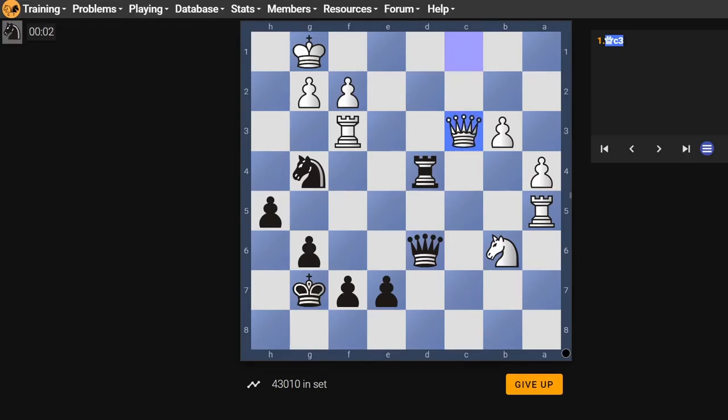Alright, next one. I notice we almost have a back rank set up. The d4 rook is pinned by their queen, but our g4 knight is guarding two of their escape squares, and their own pawns are guarding the squares in front of their king. So if we can just get a straight-line moving piece to the back rank, we will win.